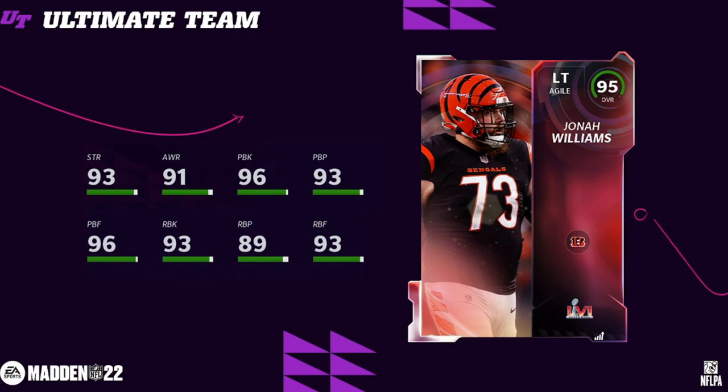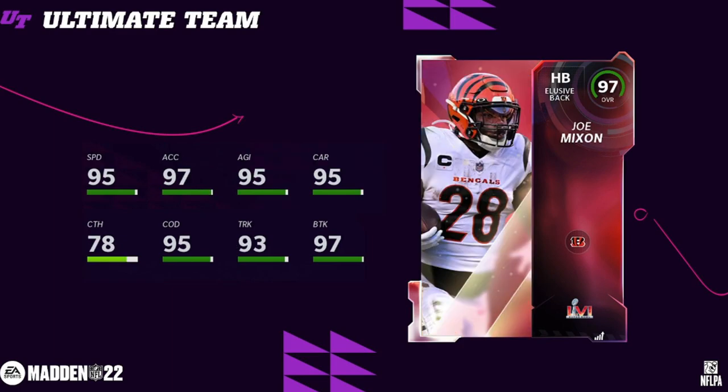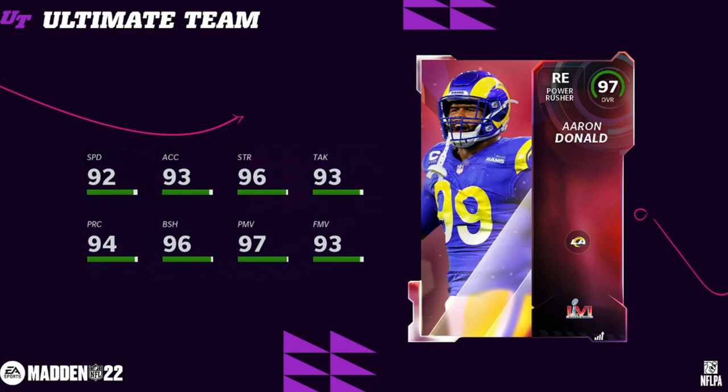The final 95 overall for the Bengals is Jonah Williams. He's a lineman — not going to do too crazy things. The only thing I don't like is the Bengals LTD is also going to be a left tackle, so Jonah Williams is pretty much useless in most people's eyes for a Bengals theme team or just a left tackle slot in general. I guess you could take him as an end cat from these sets if you really want him. Joe Mixon is the Bengals champion — a well-deserved card. Great card, if you ask me: 95 speed, 97 break tackle. He's 6'1", 218 pounds, so he'll be a pretty solid running back. I believe he's tied for the fastest running back in the game.